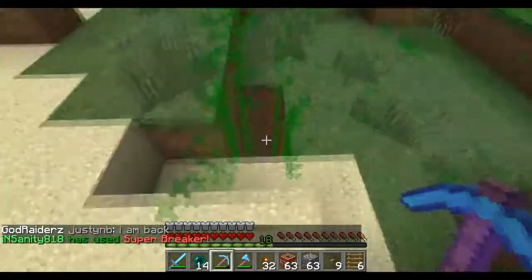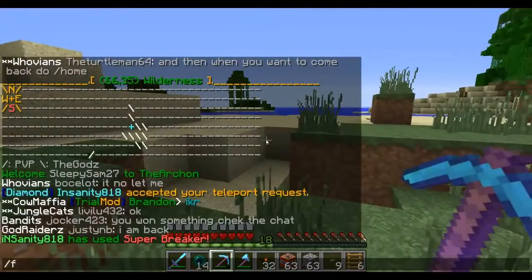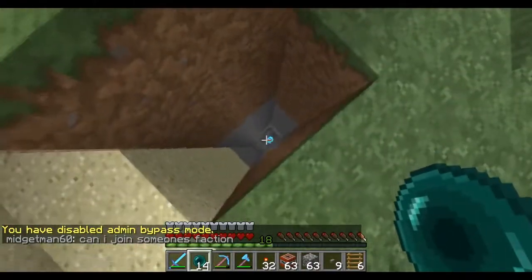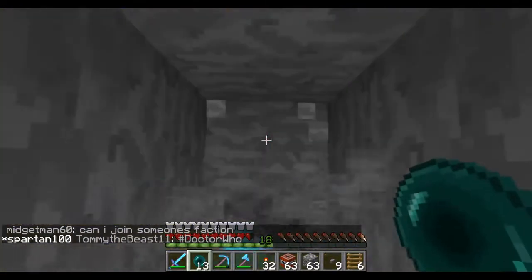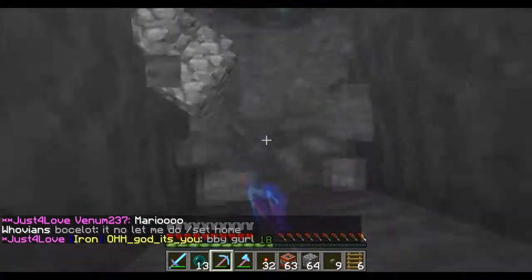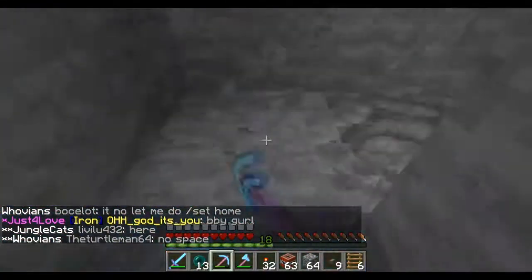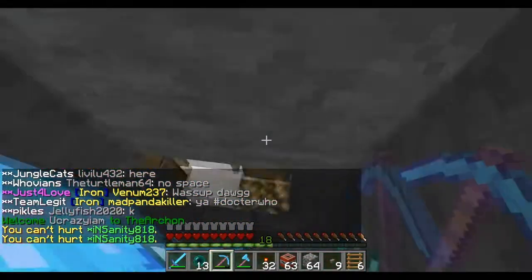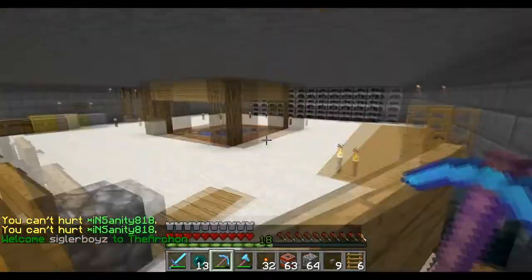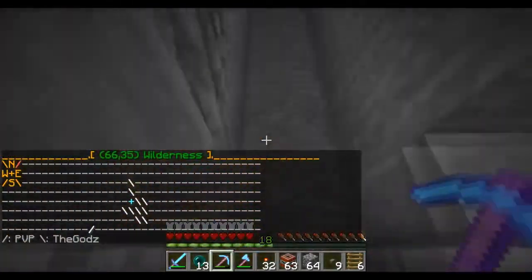Hold on, wait for me because I don't have a shovel. I'm gonna come down. Just tell me when to TP to you — I don't want to die. I have ender pearls but I feel like I'm gonna die. Alright, I'm gonna try. Let's just keep digging down, maybe we'll find an opening or something. I'll dig down with you. I'm dead. And we are in!